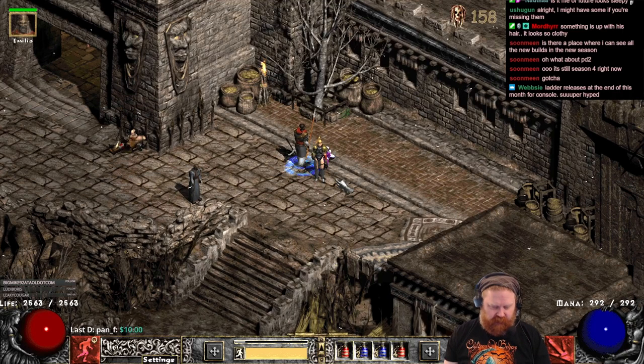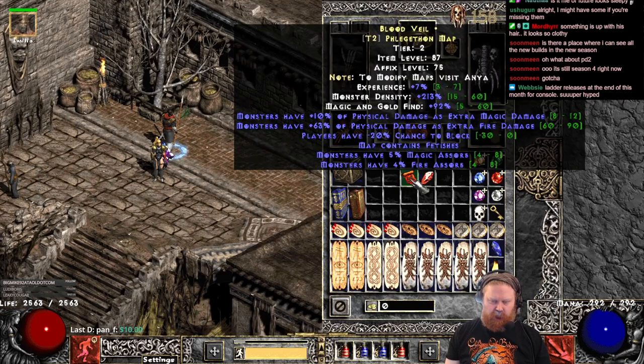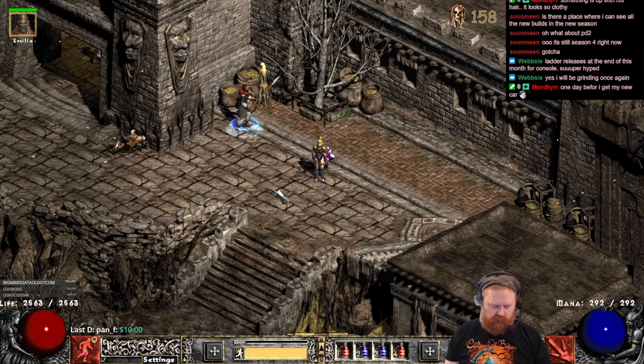Alright guys, we have another map. It is the Fledgestone map, which was included already in Season 1. It was a very big and clunky and kind of tough map, but it's been changed over the seasons, and I think this is going to be real nice.